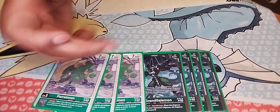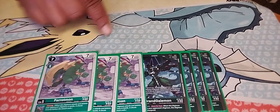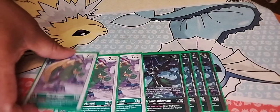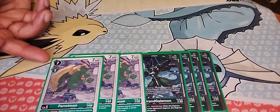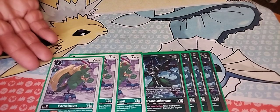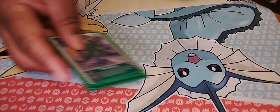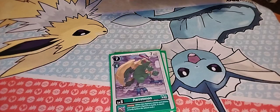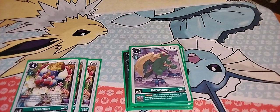Parrotmon is supposed to go in tandem with Grand Galemon. If I digivolve into Parrotmon and already have another Digimon up there, it basically suspends the other one and the one that got suspended before it cannot unsuspend until the next turn — which locks down your opponent's boss monsters as well.